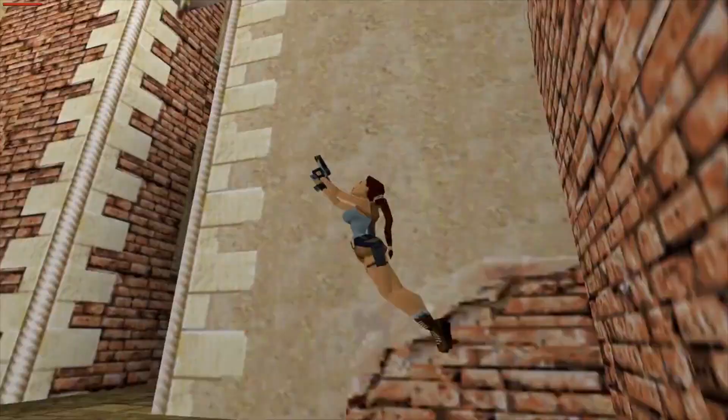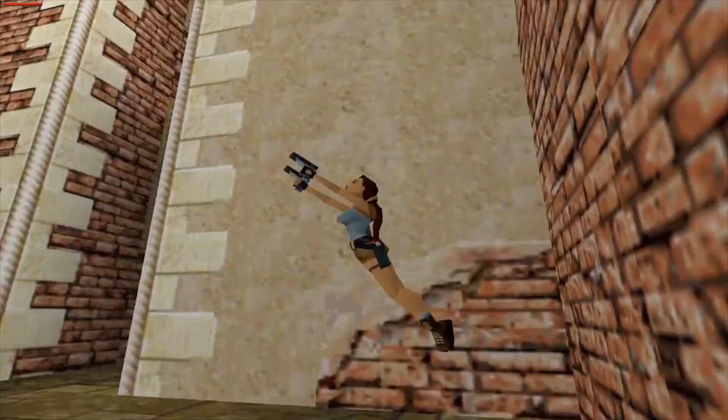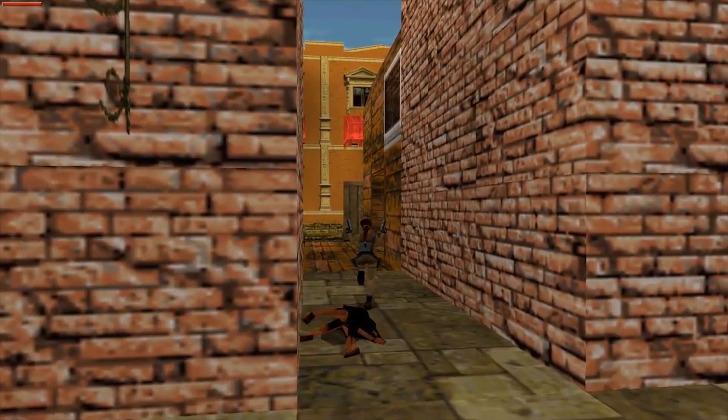The game takes place across various locations around the world, including the Great Wall of China, Venice, and Tibet. The gameplay elements of Tomb Raider 2 closely follow the formula established in the original game — players navigate Lara through expansive 3D environments, solving puzzles, avoiding traps, and battling enemies, combining action sequences with intricate environmental puzzles.